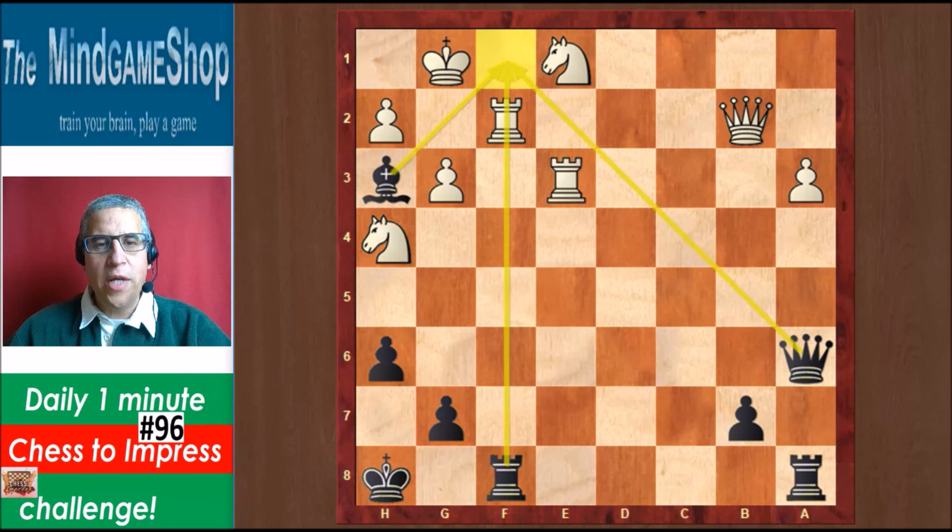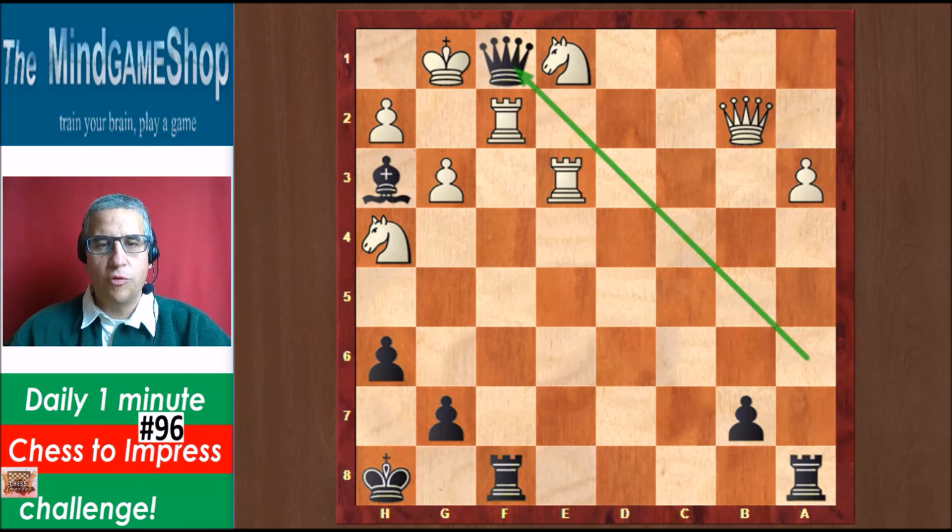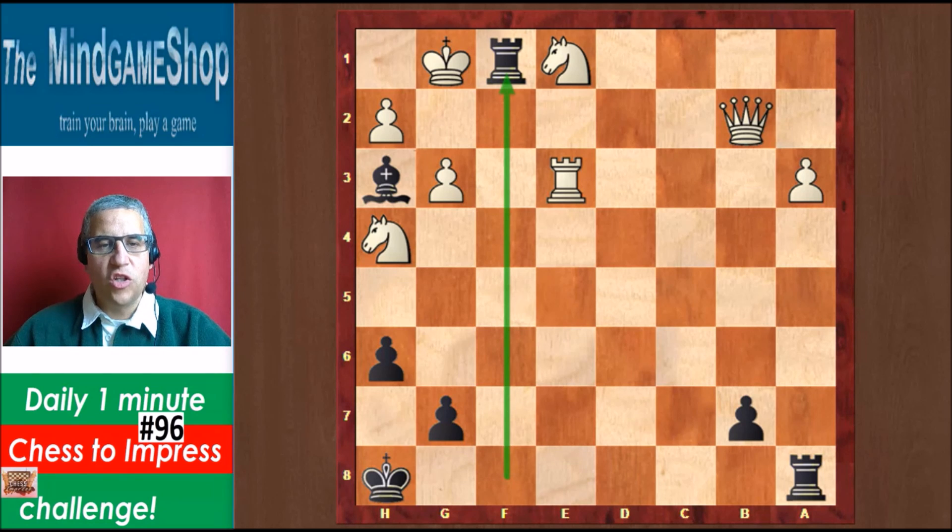We have a beautiful queen sacrifice in the position. Queen f1 check — what a beautiful move. You only have one reply with White, you have to take, and then rook takes f1 is checkmate.